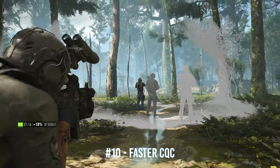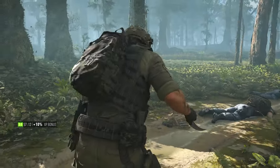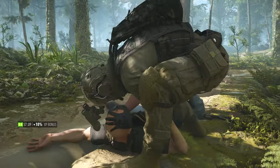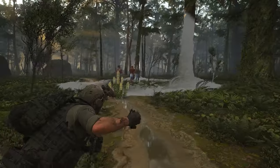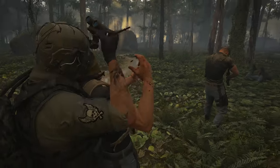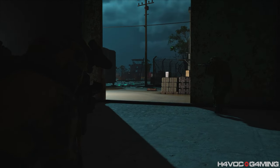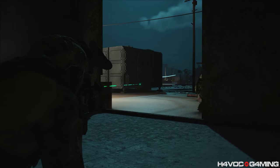CQC is the quietest way to eliminate an enemy, but there's an important difference between blades. The karambit looks cool, but its animation takes at least one second longer than CQC with a straight blade. On higher difficulties, that one second can be the difference between a successful mission and getting shot by the enemy.